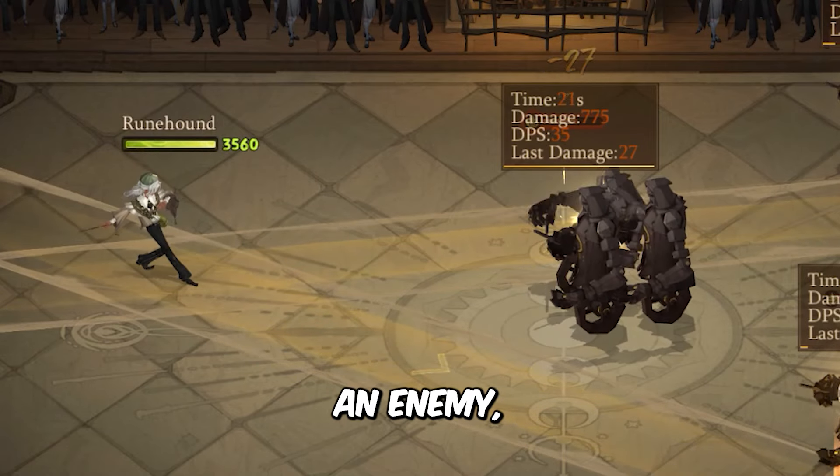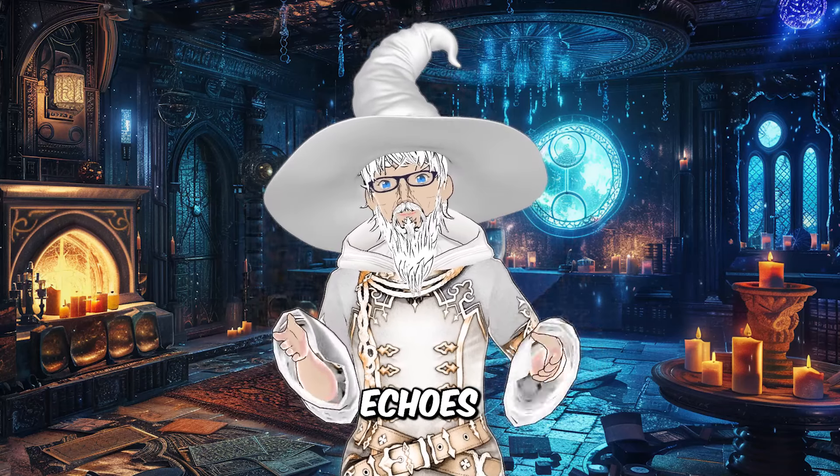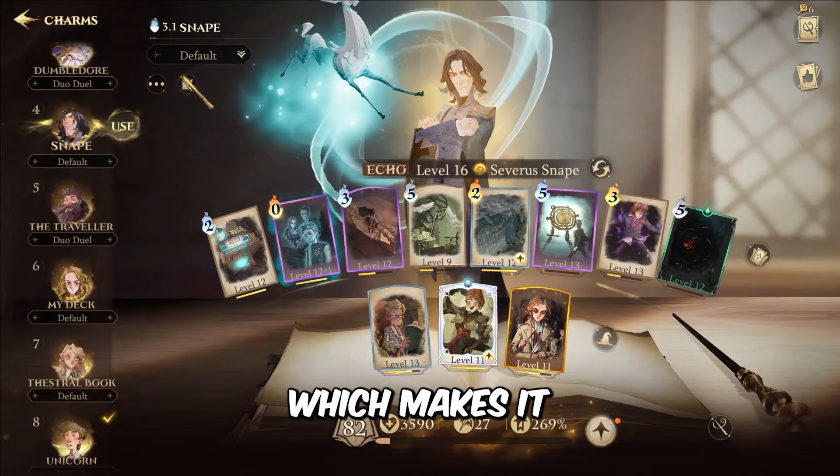Anytime it hits an enemy, you get one movement pack. Now in terms of echoes, this works well with echoes that move a lot, like the Dobby deck. It also works well with the Snape deck, since you're mostly standing in the middle, which makes it easier to aim.